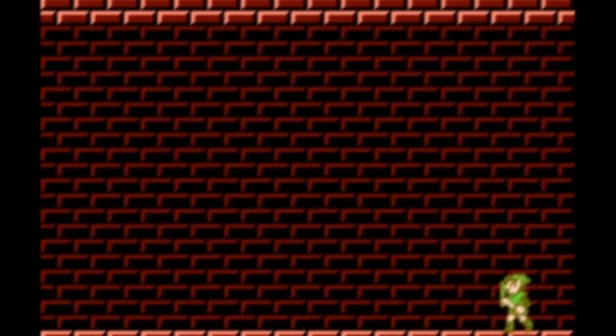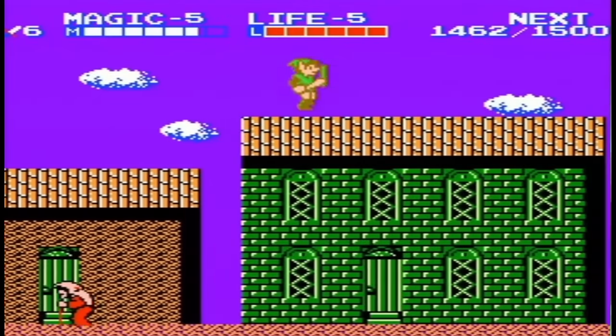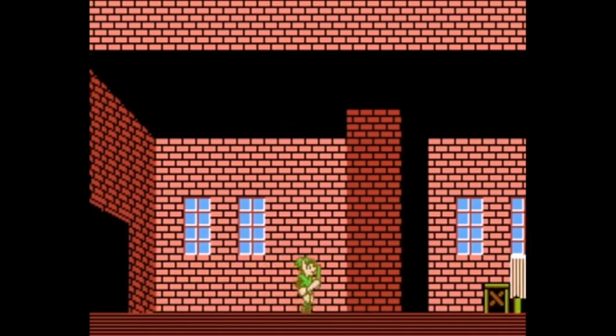One combo is the upstrike, found in Darunia Village — you need to find the house with a chimney, use the jump spell, and proceed down the chimney. The other is the downstrike, my personal favorite. It's found in the town of Mido: locate the church, use jump again, and go in the top door.